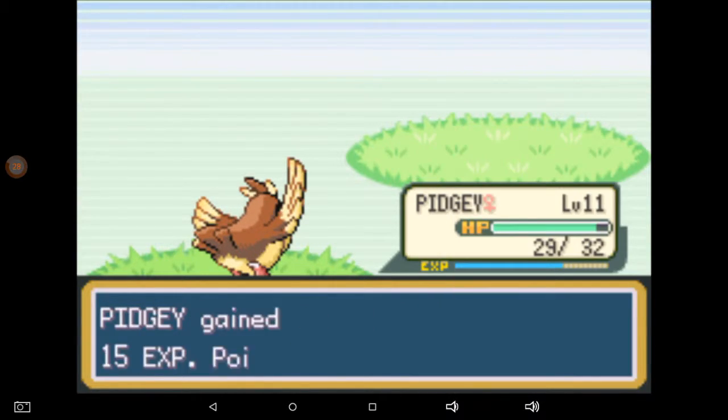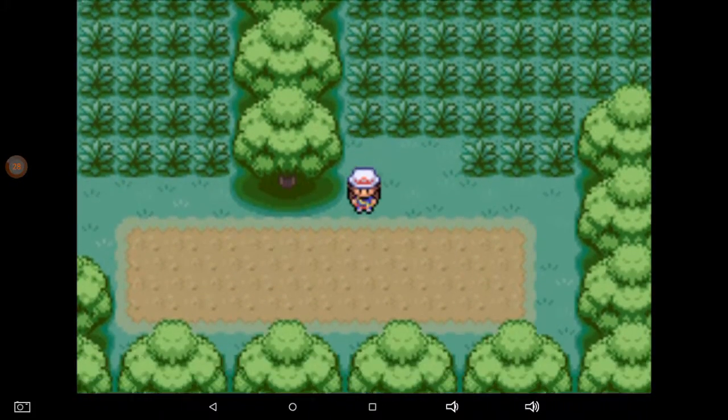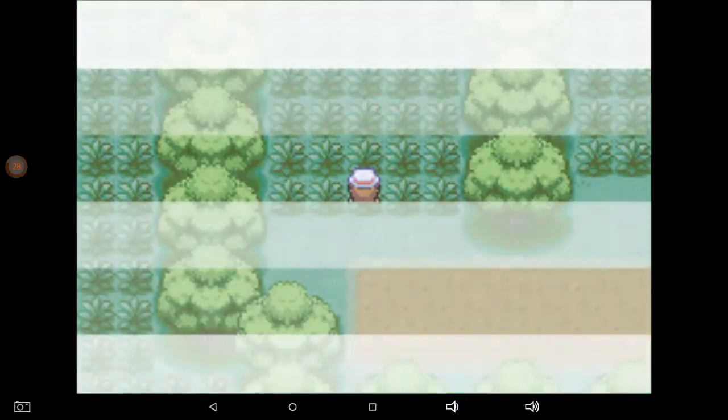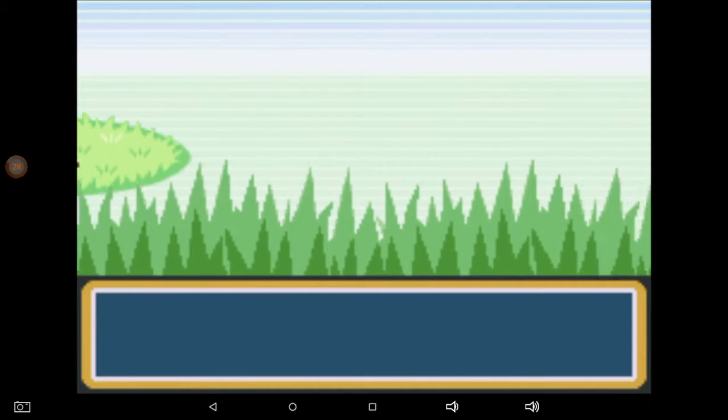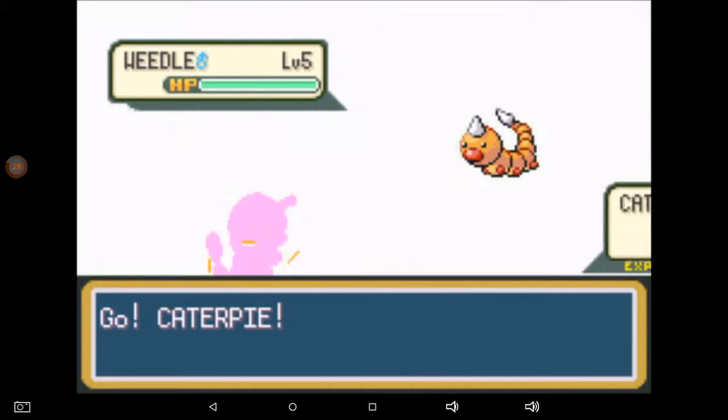Caterpie level five! Pidgey's getting up there. I should need to come down through here, then up — I think that's where we need to be. Alright, this next one is level five as well. I can't really risk it, I'll probably get Caterpie fainted.